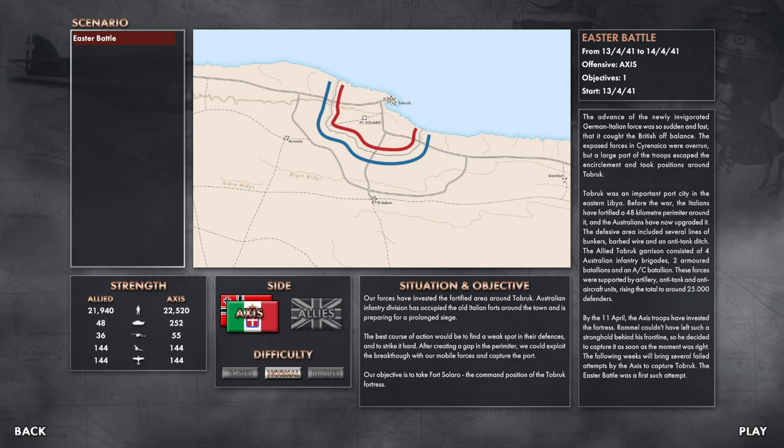This is the Easter Battle — it is an assault on Tobruk. We won the first battle, and so essentially we have overrun the allied forces in the desert, but about 25,000 allied troops have been cut off and surrounded at Tobruk, pushed up against the sea. This is one of the famous battles in North Africa where the British and Commonwealth Desert Rats hung firm. We are in command of the German forces; the enemy is dug in.